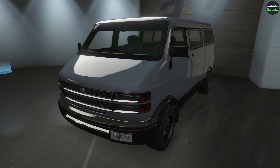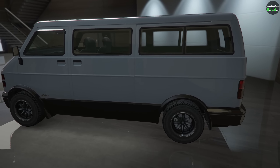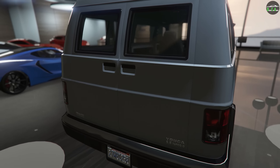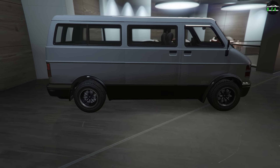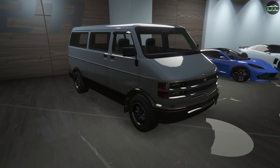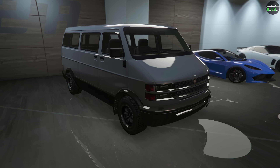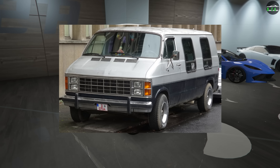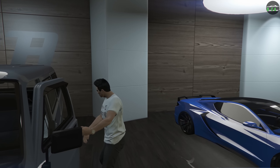In terms of performance, the Yuga is in the vans class and is above average in the class, around the pace of the Rumpo and the Paradise, but obviously nowhere near the top vans like the Rumpo Custom or the Gang Burrito. The vans class is barely raced anyway, but some of these vans are worth owning for the customization alone. The Yuga is primarily based on the third-generation Dodge Ram Van, mixed with the second generation as well. Let's go ahead and check out the customization.